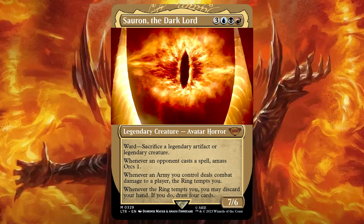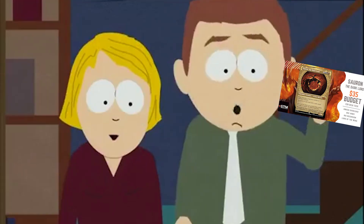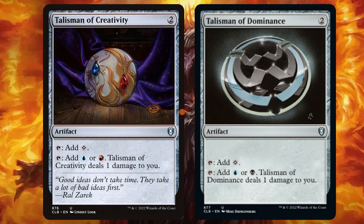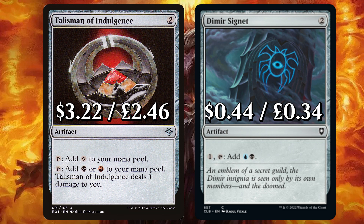This deck is all about making a big Orc army, having plenty of removal and graveyard recursion to have a big deadly army and batter down our opponents for the win. I can't wait to get into this deck. As we always do, we're starting off hot with all of that ramp. First up we have some Talismans: Creativity to add Colourless or either Izzet, and Dominance to add Colourless or either Dimir, with those colour options dealing 1 damage to you.